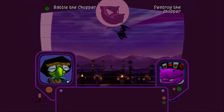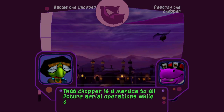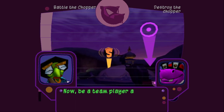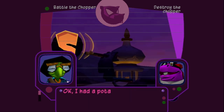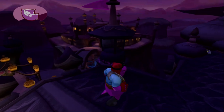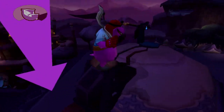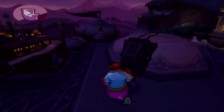Now we can start the mission. That chopper is a menace — it's all covered in missiles and guns and stuff. Now be a team player and take it out with that rusty pre-war turret. I had a potato gun once; I bet it works just the same. I will say I like Murray's Sly 3 voice better than his Sly 2 voice. He's a bit of a dopey character in this one, and in Sly 3 he's a little more mature — speaks a little less hurdy-durdy, if that makes any sense.